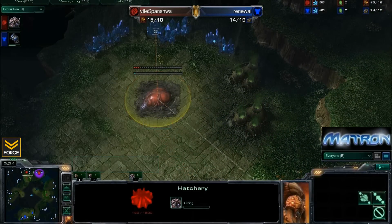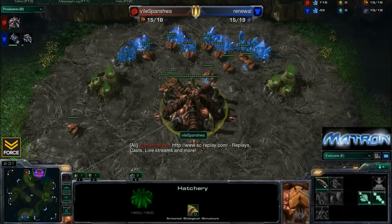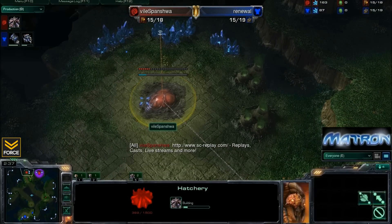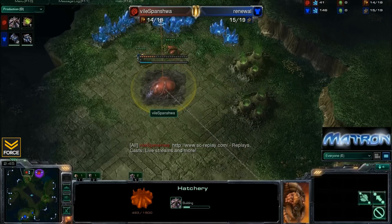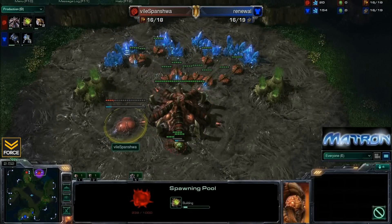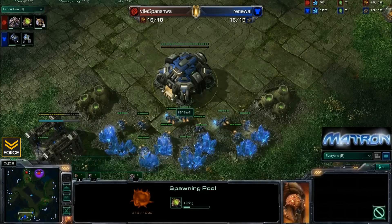Spanisha has been on the record now that most people know his build - they know he likes to go for this fast expansion with many drones. They've been blocking his hatchery at the natural with either engineering bay or sometimes pylon blocks if he's playing against Protoss. So he has been favoring the 13 hatchery a little bit more. He says it might be more economical, as we see him get down his spawning pool. Far positions here.